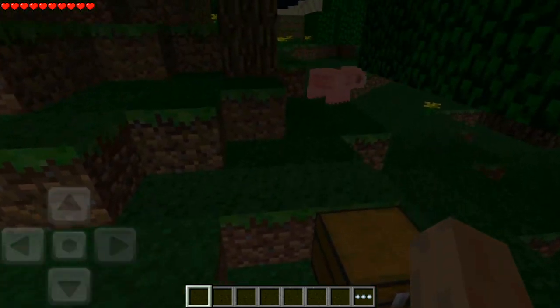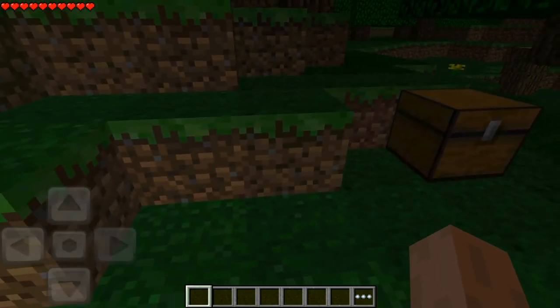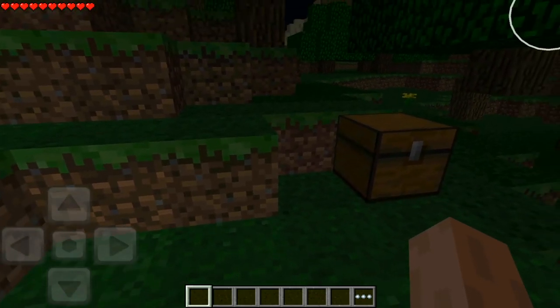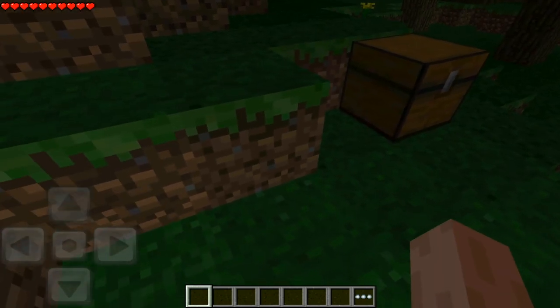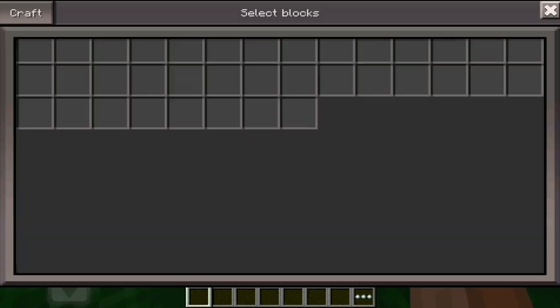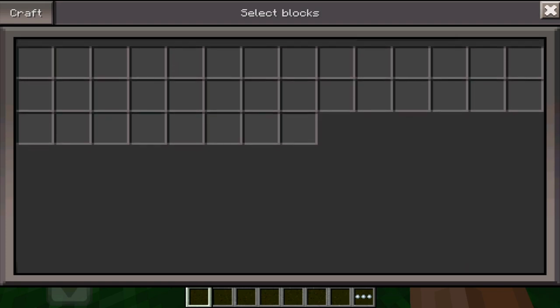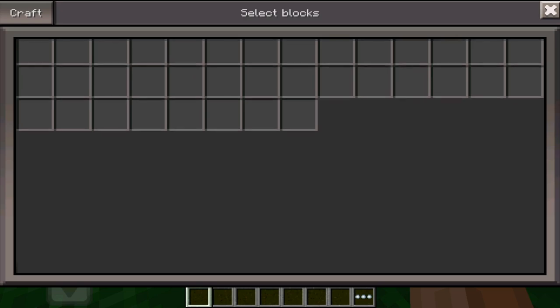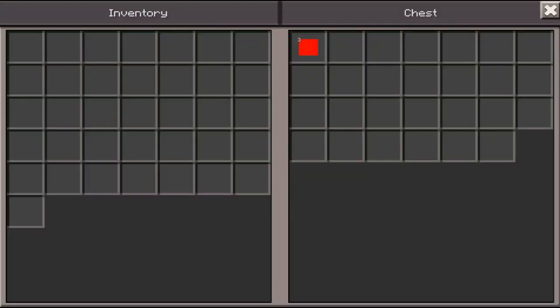The next feature we're going to go over is the chests. There were no double chests, no 3D chests, no animation — it was just super basic. The chests got added later on into the game. Can you ever really imagine survival without chests? That would be crazy. That's the old inventory, the old GUI.